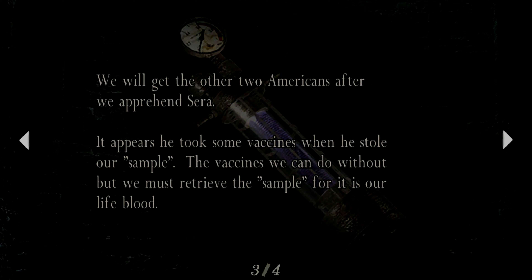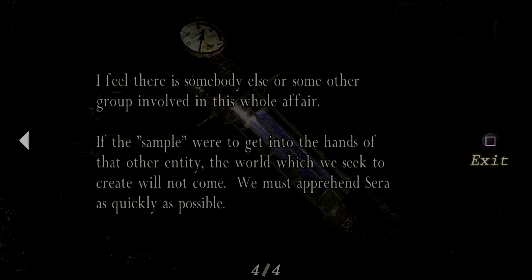Hello guys, welcome back to some more Resident Evil 4. In the last episode we made our way into the castle, managed to avoid many traps and loads of infected people. We made our way to this wall here. Unfortunately to get through this wall we need to find the second crest - we've got one crest here but the second one is missing, so looks like this episode we're gonna have to go find it.